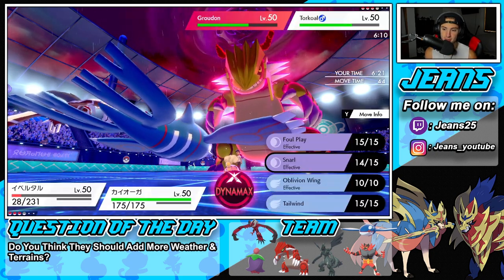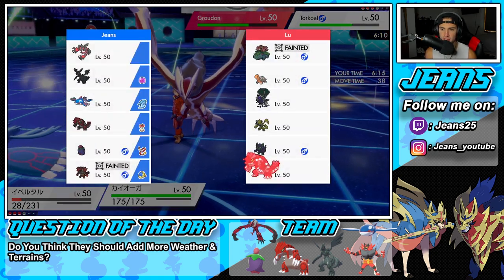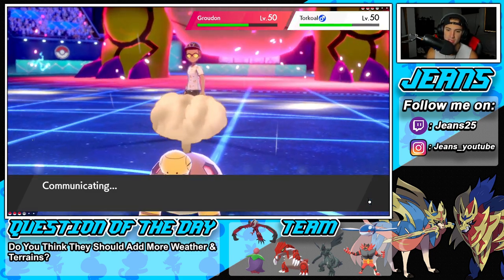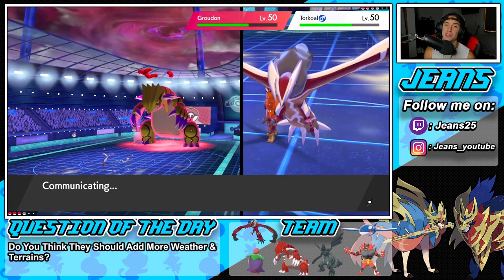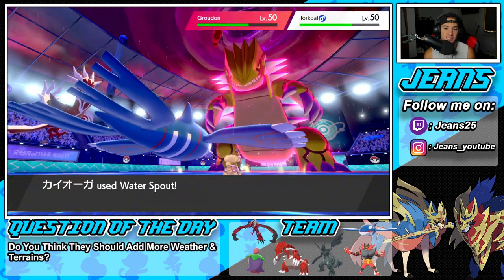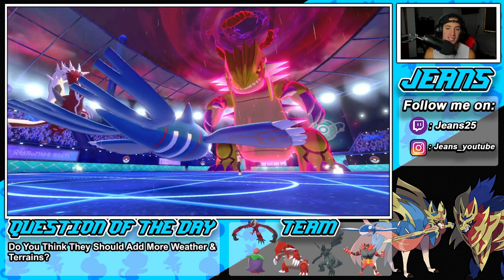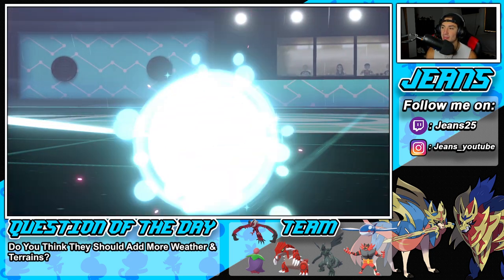We Tailwind so Zekrom can have speed later, even though Shadow Rider must be in the back end. I end up Water Spouting — he might Protect one and swap the other, but I think we're sitting in a really good spot. We have a lot of pressure on this guy, about to get off Tailwind, everything's looking chef's kiss. He doesn't do anything and just lets the Water Spout tee off on his team — big mistake! Leaving Torkoal and Groudon in the rain while Choice Scarf Kyogre fires a full HP Water Spout.